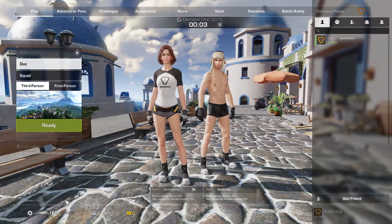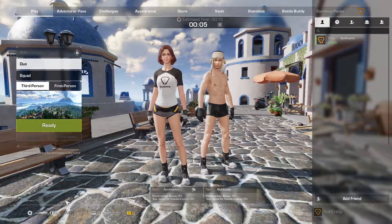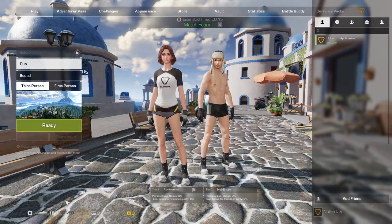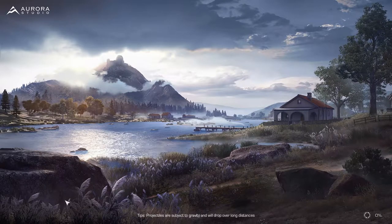Good morning, good evening, or whatever everyone. Welcome back to Ring of Elysium. Apparently, as opposed to snow, we now have a whole new level surrounded by lava, whole new starting equipment, and it's raining ash as opposed to snow.